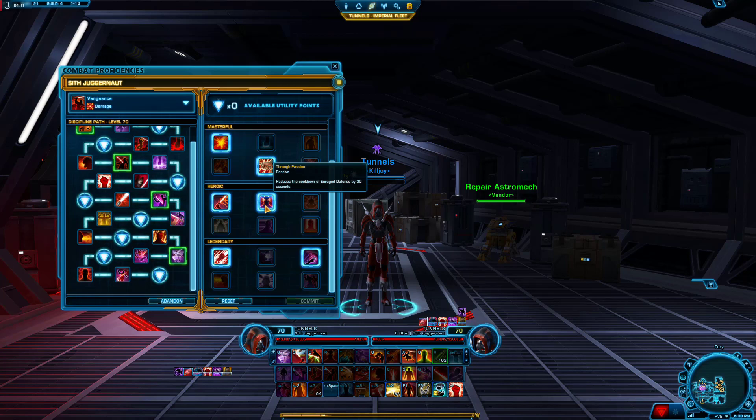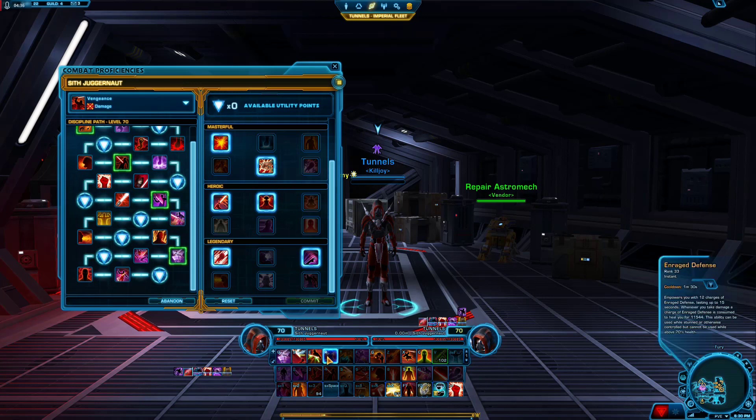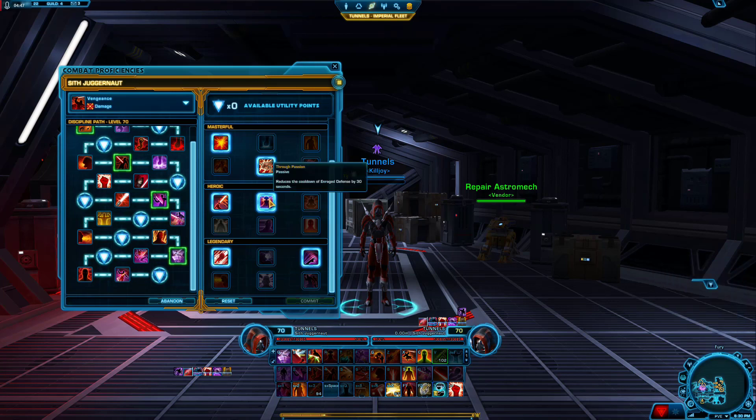Through Passion reduces the cooldown of Enraged Defense by 30 seconds. This is too good not to take. This is your main ability that helps you stay in fights longer — you can go from a quarter health to full health with this skill alone, and it just allows you to fight longer.